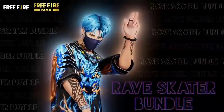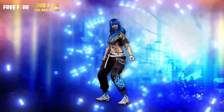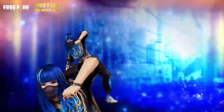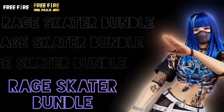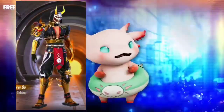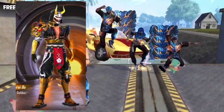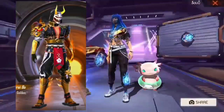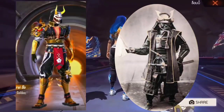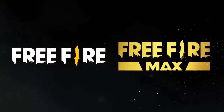We are going to show you the next bundle. I will show you the bundle in your comments section. This bundle is called the Golden Bundle — there are many different kinds. This bundle is also called a female bundle, a JAPA, and an old military officer.